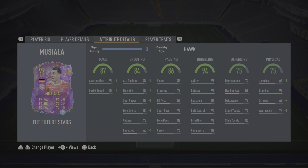Yeah, I genuinely think this card is a bit expensive. If he drops later on under 1 million, go pick it up. Even if you just like Musiala in real life, pick him up now if you want to. But for those of you wanting to play him in the team and use him, I don't think he's worth the 1.4 million coins.